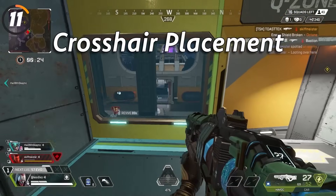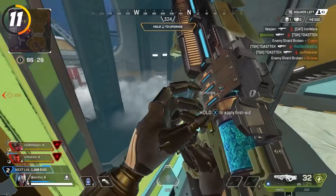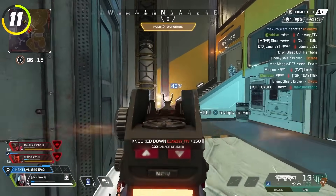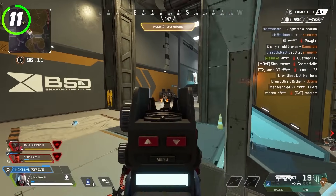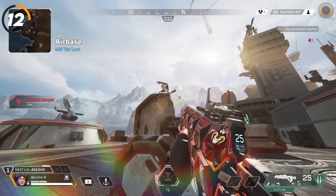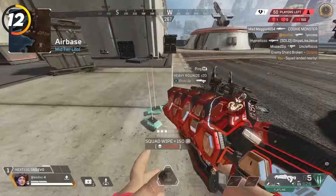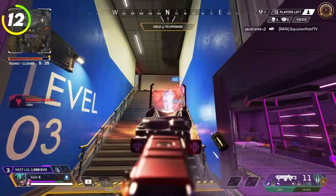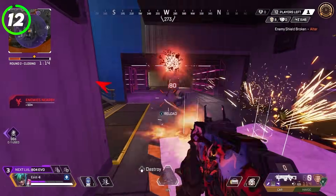Focus on crosshair placement — keep your crosshair positioned wherever you think an enemy is likely to appear. On controller this is very important since it takes quite a while to flick your crosshair to an enemy. You should be hip firing more often — anytime the enemy is too close or moving too fast for your sensitivity to keep up, hip fire instead. Your strafe speed is also slower while aiming down sights, so you'll be a much harder target if you aren't always ADS. The accuracy of your weapon while hip firing is a lot better than you think.